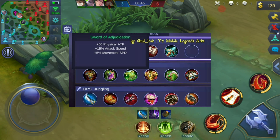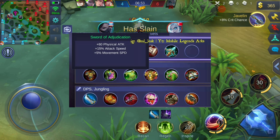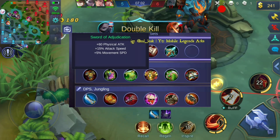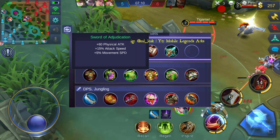The next item is Wind of Nature. It has no passive or uniqueness listed, so maybe still not complete. It has 60 physical attack, 15% attack speed, and 18 magic resistance. I think this item is good for assassins or marksmen who are fighting against a lot of mages. If your enemies have many mages, this gives you magic resistance and attack speed. It's suited for ADC-type heroes like Natalya, Argus, or Zilong.